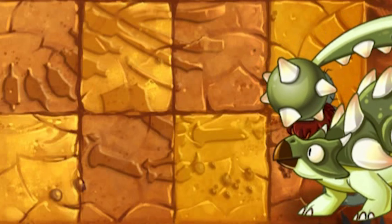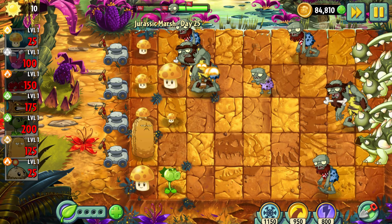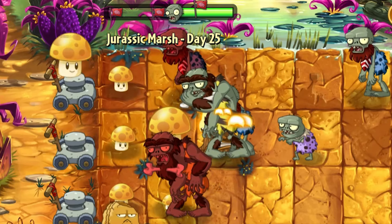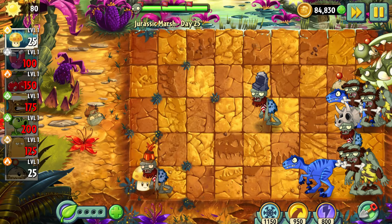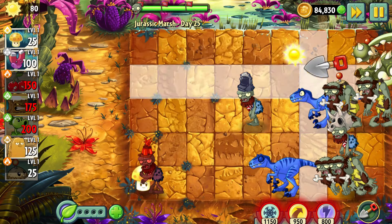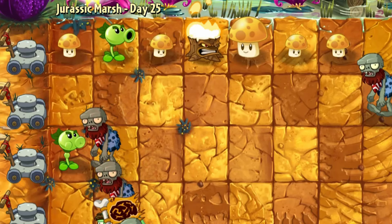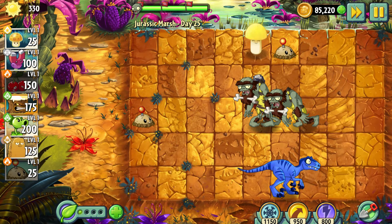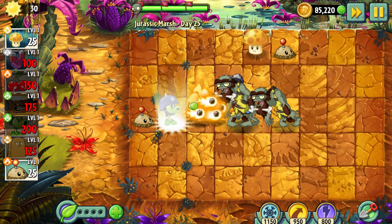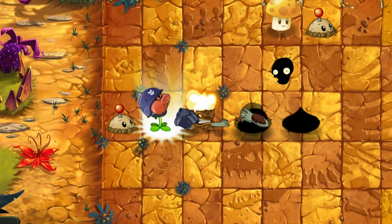Day 25 – A new dinosaur means new problems. My first attempt failed because all my Sunshrooms were eaten right at the beginning of the level, which caused a lack of sun after the final wave. On my second attempt I planted all the Sunshrooms on one lane, and that helped me gather enough sun to hold the defense at least a bit. That was the first level after which I left without any lawnmowers.